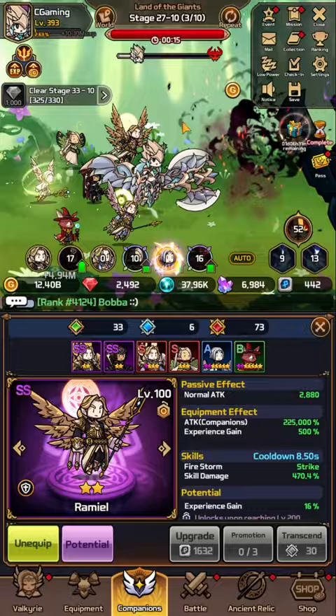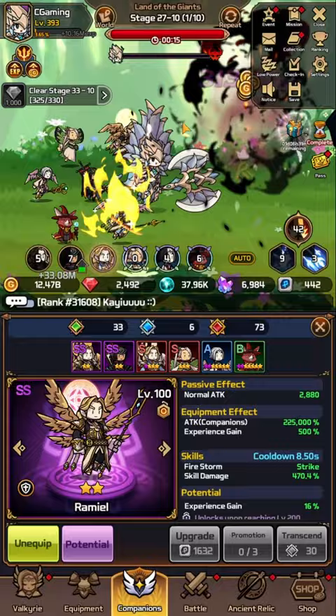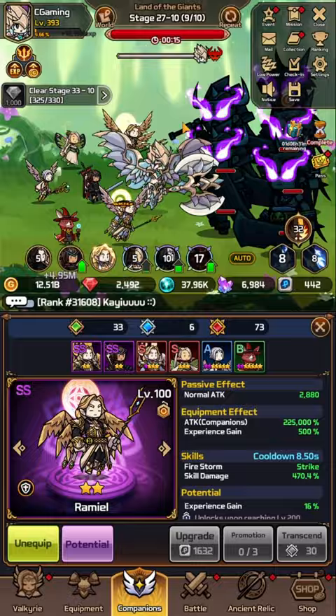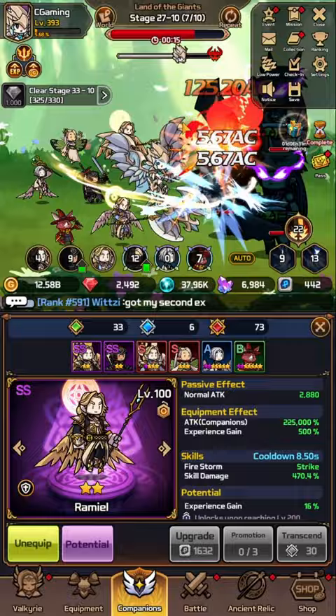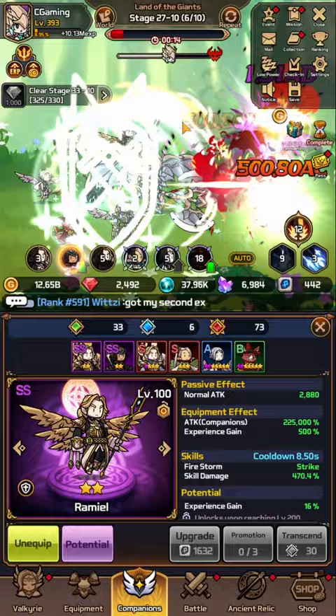I ran a test where instead of going to my max potential area, I dropped a few stages and went full offense. In comparison, this strategy of grinding for full gold and experience benefit allows you to farm at least twice the resources. Bear in mind, I've also unlocked and upgraded quite a lot of offensive companions, so I'm still lacking in that aspect. But running my own test, this is at least a twice stronger build, and it will help you boost more gold, which translates into strengthening your character.